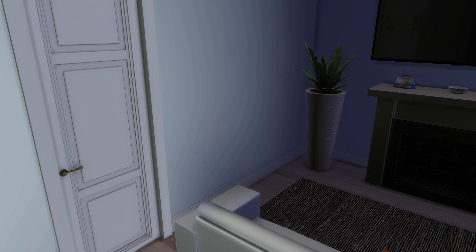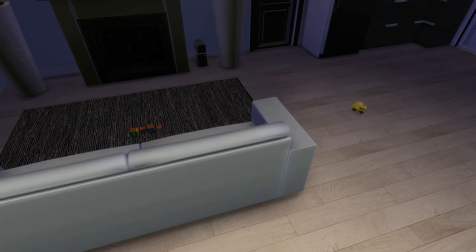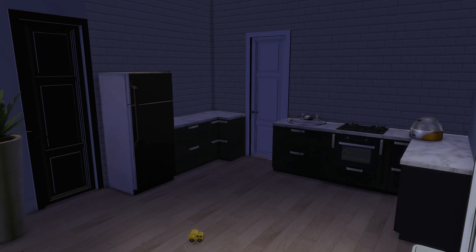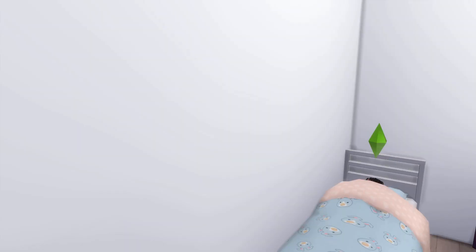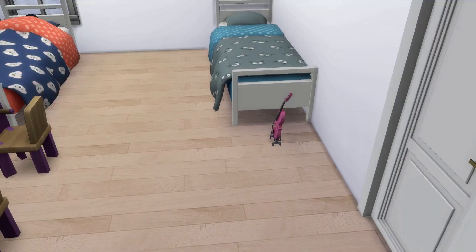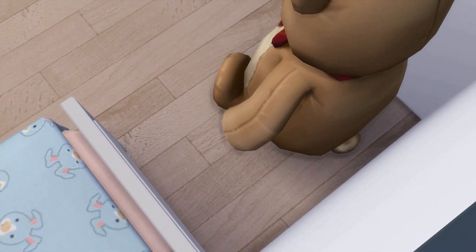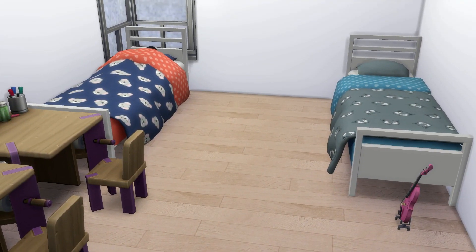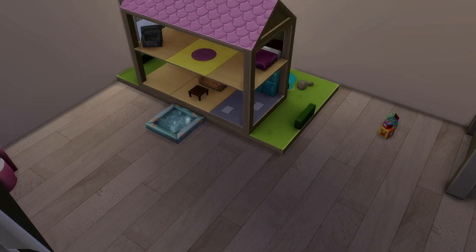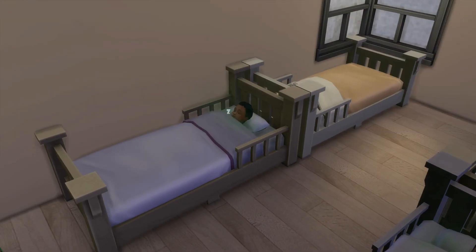When you first walk in you have the living room with a bunch of toys, and we have an actual kitchen — kitchen feels good. Over here we have the kids' dream toys they got for Christmas, and then we have the bear from the old house. This is the teen slash teenager room.